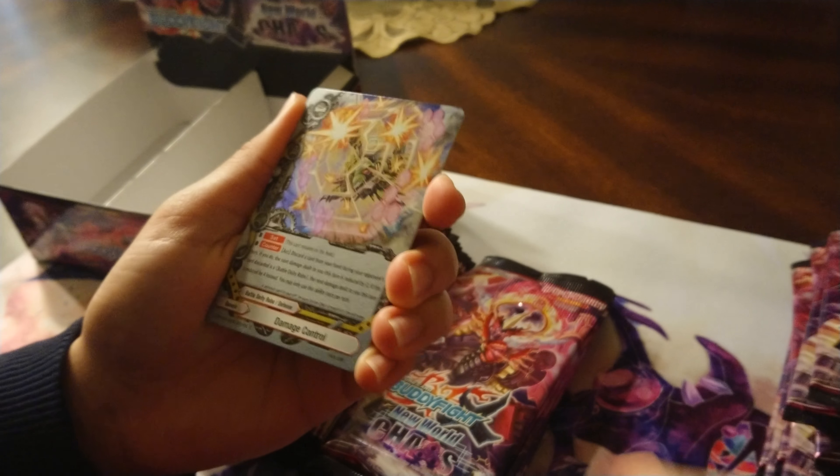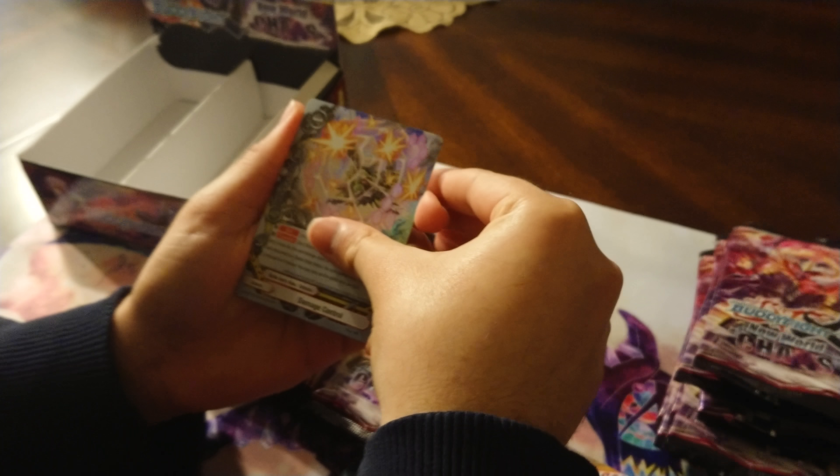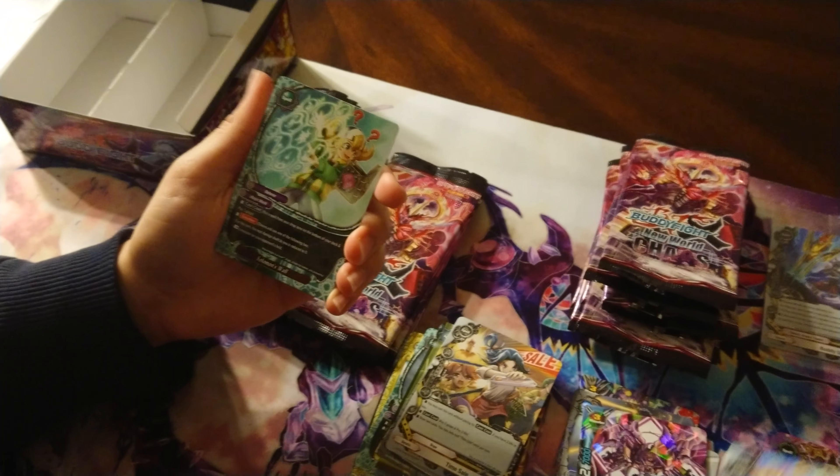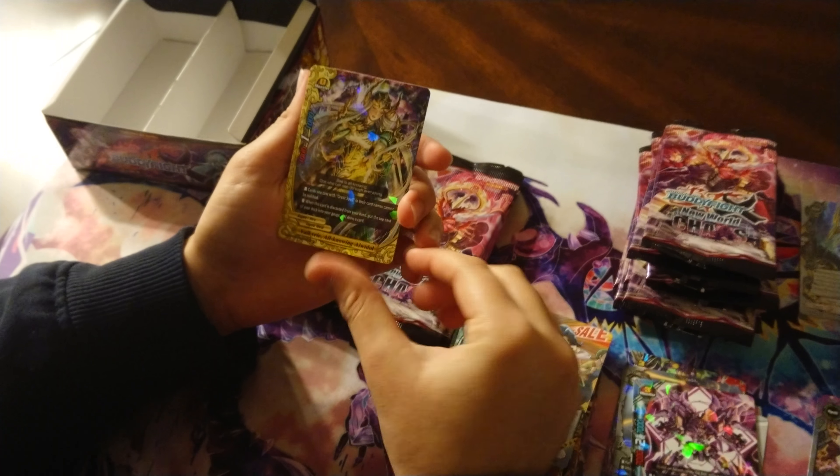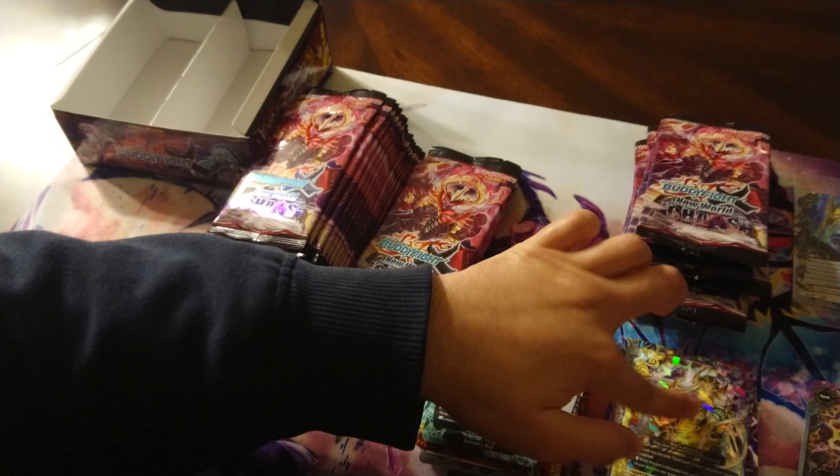Next pack: Havoc and Dragon Land, Time Sale. Reverse Damage Control — finally got a Reverse Rare! Solomon's Wall. And the rare is Valkyrie All-Knowing Awadol — good reprint, I definitely need this for the Levantine deck.